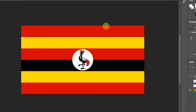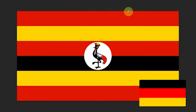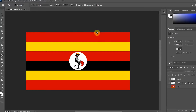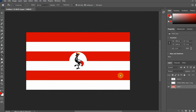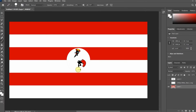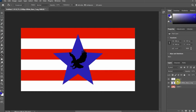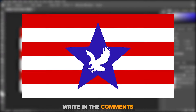There are so many colors in the flag of Uganda, and in general it resembles the flag of Germany because of this. Let's make it easier. Very concise. What kind of chicken is that? We change any incomprehensible bird to an eagle. Now we need more background for the eagle. Let it be a star. The flag reminds me of something, but I think I got it again. What do you think?